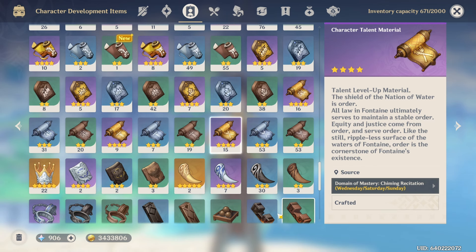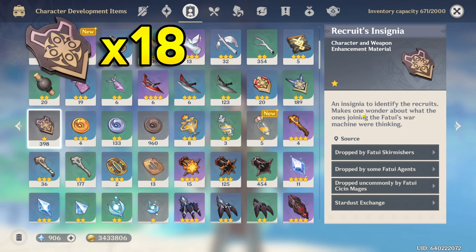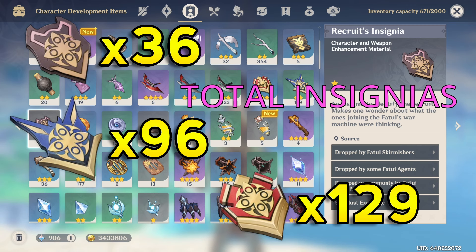For the insignias for talents, you're going to want 18 of the 1-star insignias, 66 of the 2-star insignias, and then 93 of the 3-star insignias. For the total insignias combining ascension and talents, that makes 36 of the 1-star insignias, 96 of the 2-star insignias, and 129 of the 3-star insignias. Those are the total amounts you're going to want to farm for talents and leveling Arlequino up.